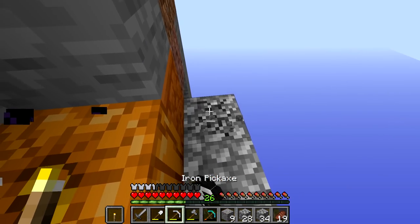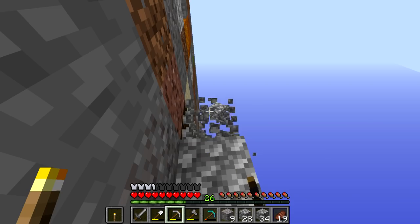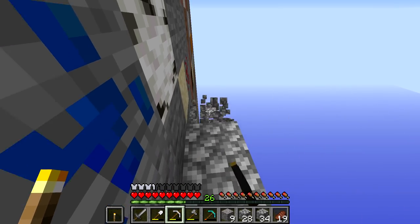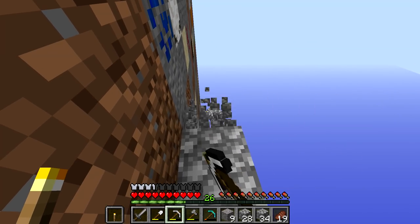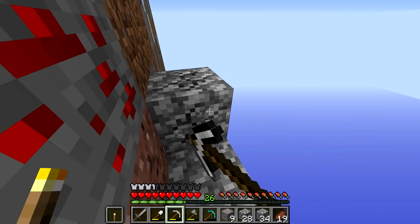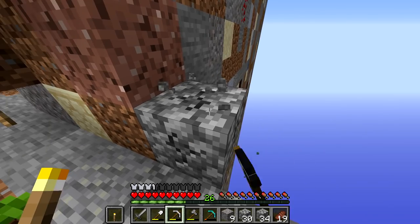I'm not worried anymore about finding obsidian, and that'll catapult us into the nether. I haven't seen the nether on this map — I don't know if it has falling blocks. If it does, that'd be cool, but I have a feeling it won't have falling blocks like the overworld. But if it does, oh man, that's gonna make this a lot of fun.